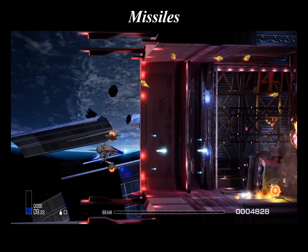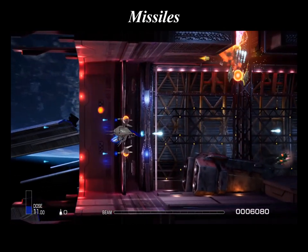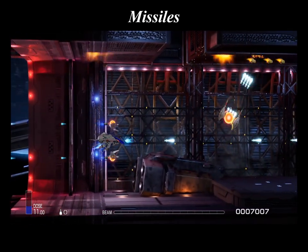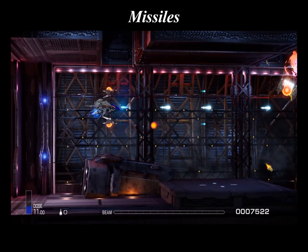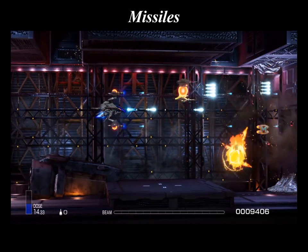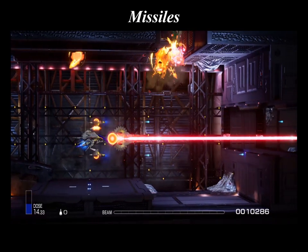Once missiles are acquired, they have infinite ammo. Most aircraft have a small number of missile options they can be deployed with, typically between 2 and 3, but variants do exist. Once deployed, the missile type cannot be changed, so careful thought regarding which missile best complements the ship's force, wave cannon, and bit devices must be considered.